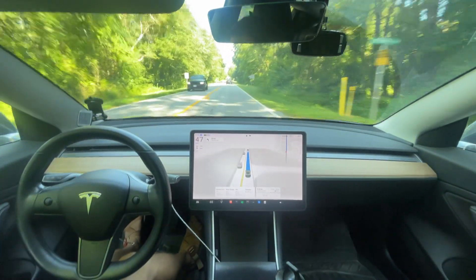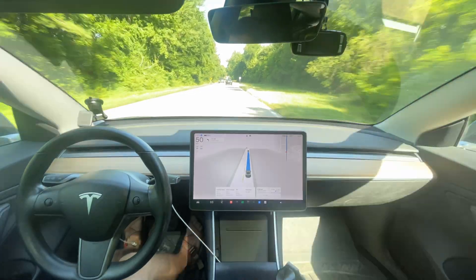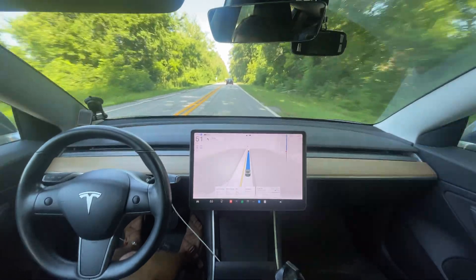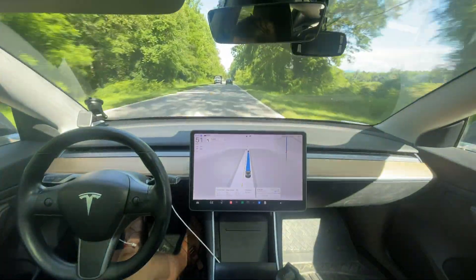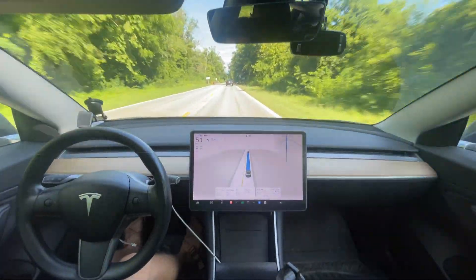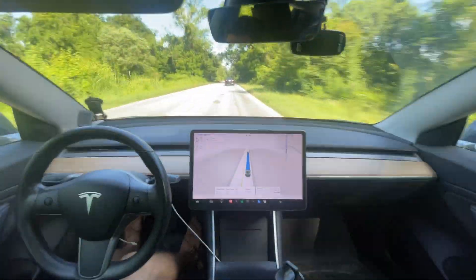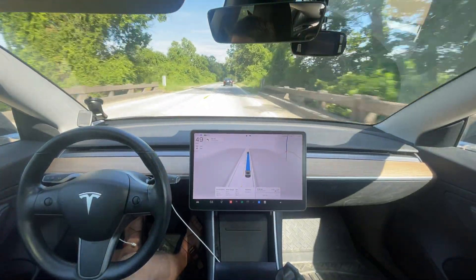On dotted lines you can pass the car in front of you, but once you have the solid line you can no longer pass. As a human driver I have done that on this road — usually for a tractor or something going really slow, or cars going 35 in a 55. I would be really surprised if the car would pass a vehicle going 25 mph — I wonder if they purposely restrict passing on the road.